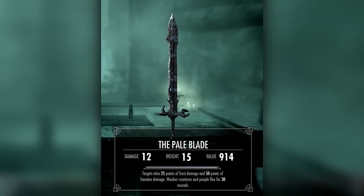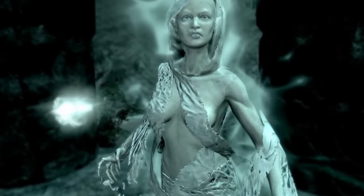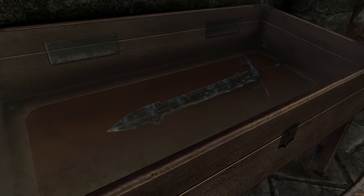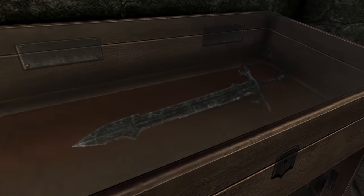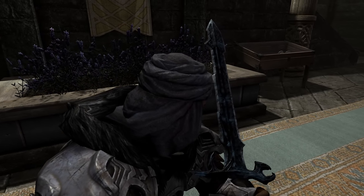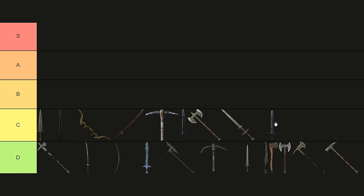The Pale Blade. The quest to acquire the Pale Blade is one of the creepiest in Skyrim. However, the weapon itself is, well, just okay. Its enchantment deals 25 points of frost damage, 50 points of stamina damage, and instills fear to weaker enemies. But its effects become negligible as you progress further in the game. While the quest is worth doing for the story alone, the Pale Blade falls into the C-tier for its lackluster performance.